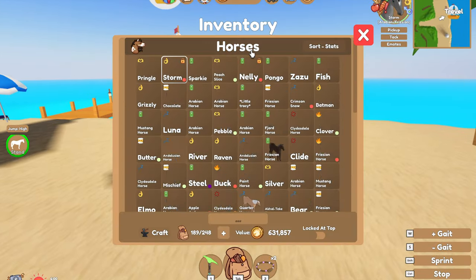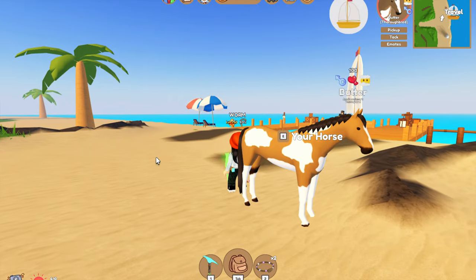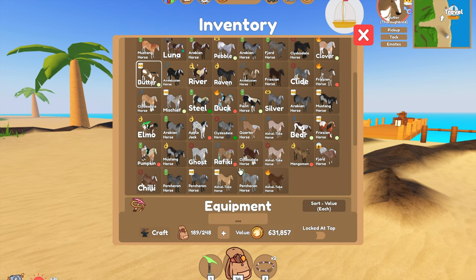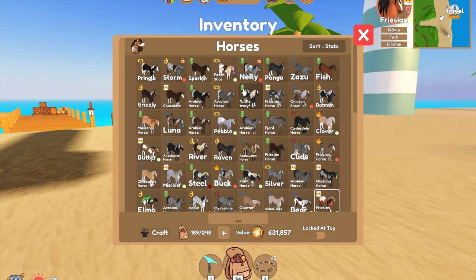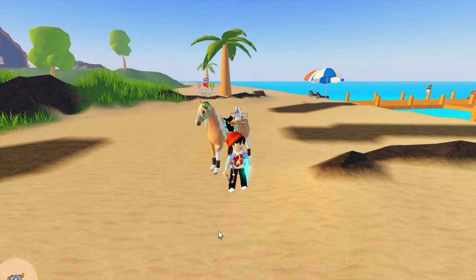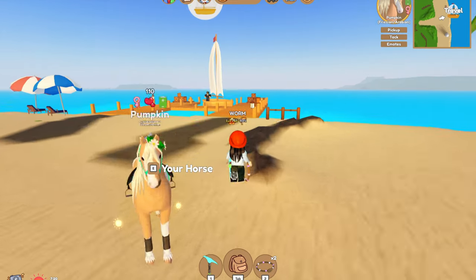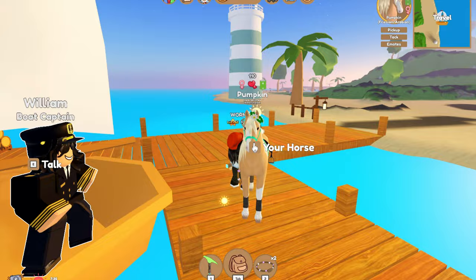Co-breeding is also a way to get legacy coats. A legacy coat is basically a discontinued coat — like the Version 1 Clydesdale coats, or the old Appaloosa coats. Co-breeding is a way to get rare horses and legacy coats, so it's a very handy thing they've added to the game. I also got Pumpkin through co-breeding — I'd been trying to get this coat color on a Friesian for so long, and someone had it on a Friesian and we co-bred and managed to get it.